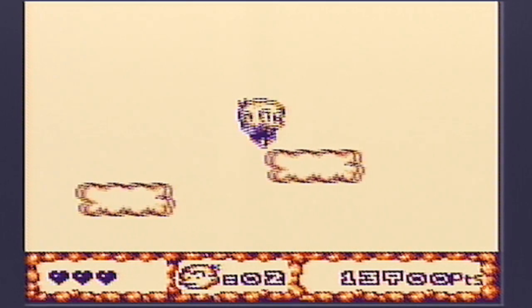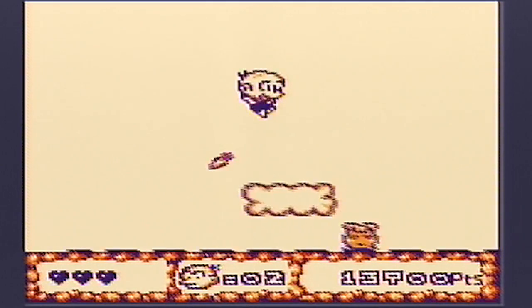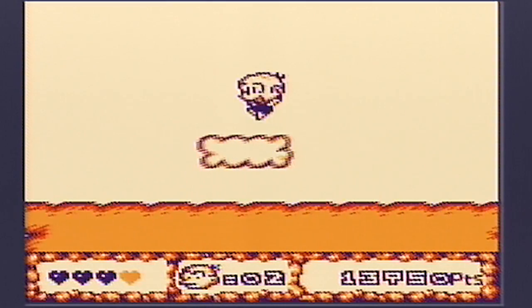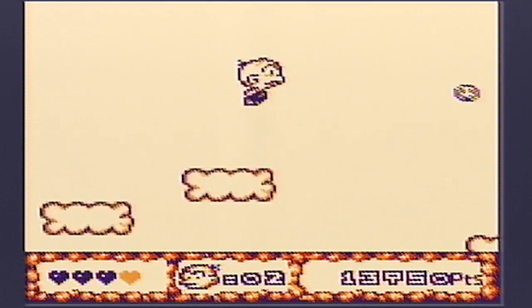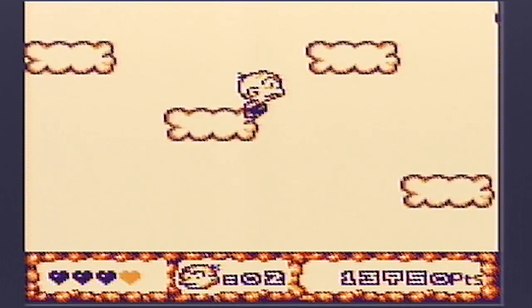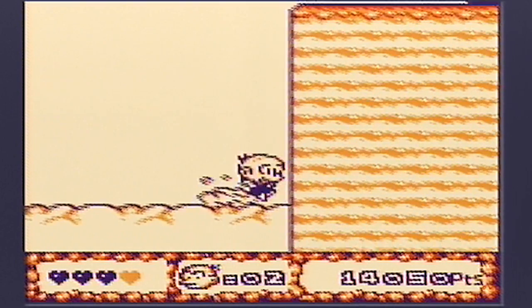Let's get on these clouds. The problem with the clouds is you bounce, so you can't really get a good... it's all timing. It's tricky. So that's a good strategy when you're falling down - always do your head bounce, your head bump.